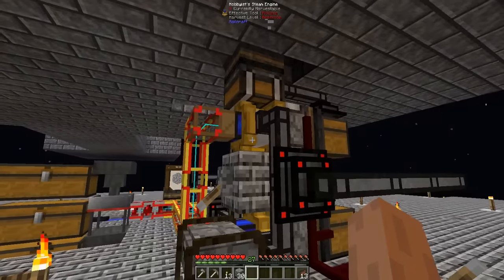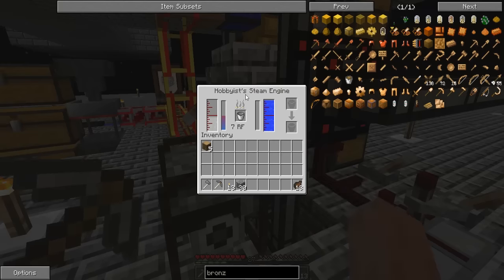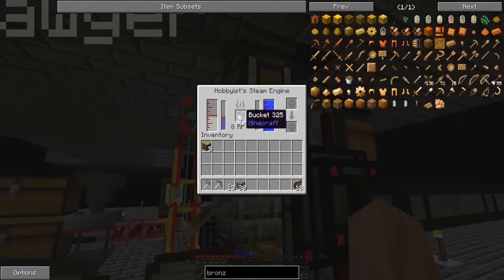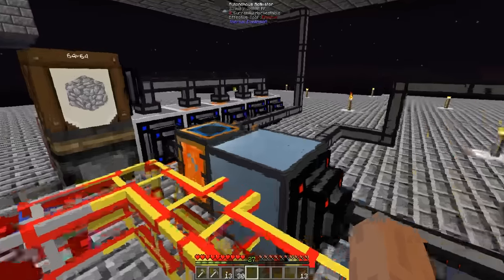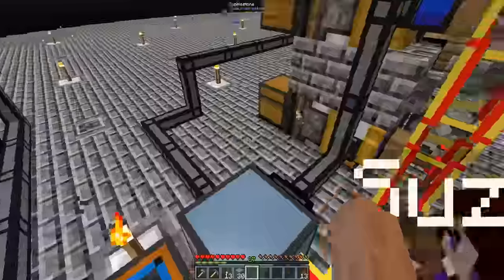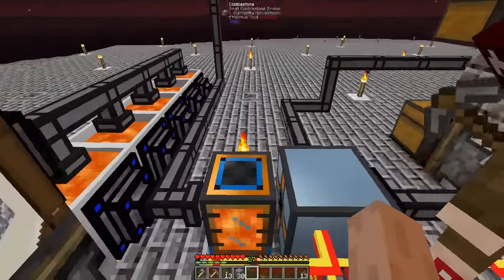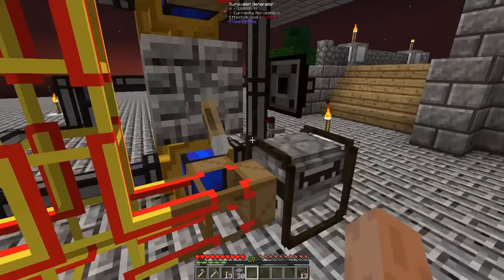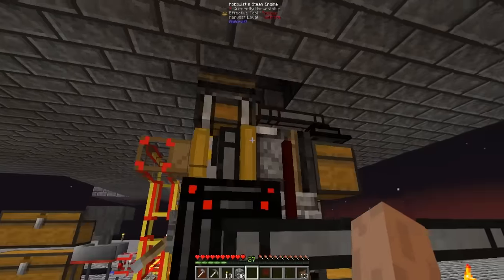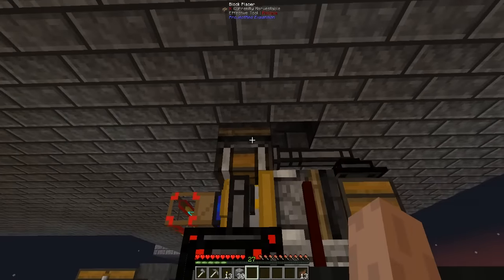What this is, is a completely automatic renewable power source. These steam engines are getting their fuel from a bucket with lava, and that lava is coming from this autonomous activator. This is something we don't need an assembly table for — we don't need a thermionic fabricator or nothing. Like, this is all that we've got right now. And this autonomous activator is filling it up with lava. And then over here, we've actually got block breakers right behind there, along with block placers.